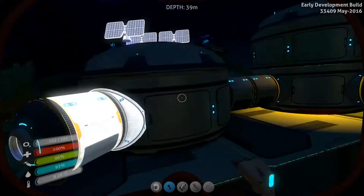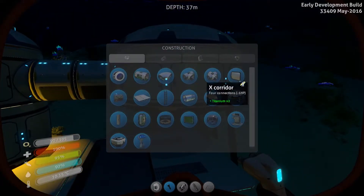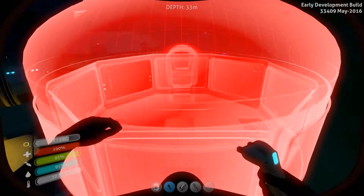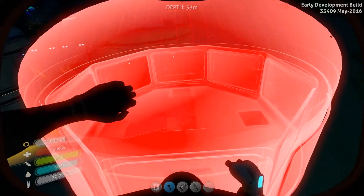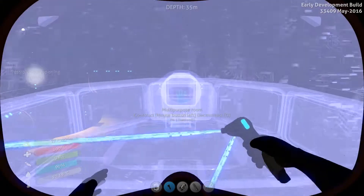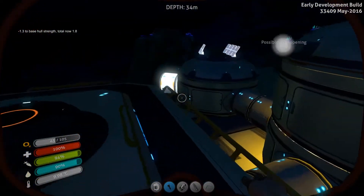I'll have to look to see if maybe about the power transmitter. So we want to build out from here. We might build another platform. We'll see what this does to the structure. Hull strength is very, very low. We're gonna need to do some reinforcing.